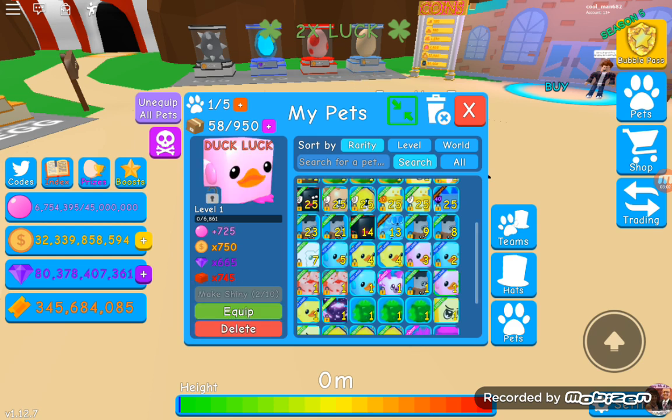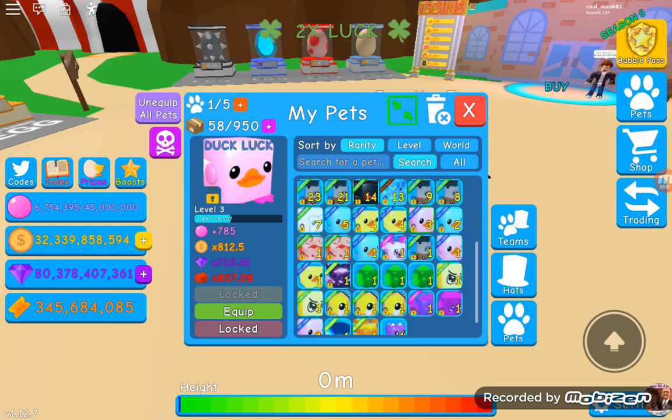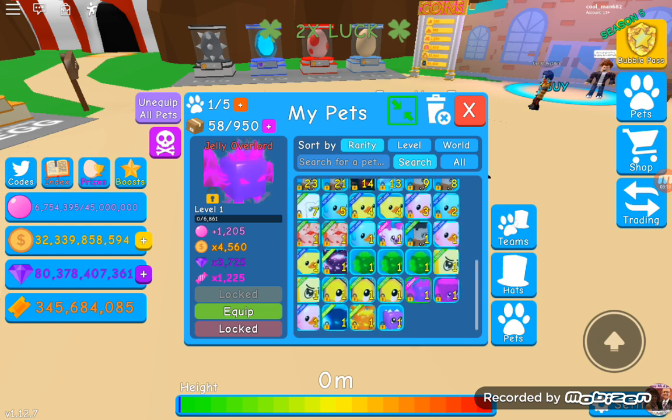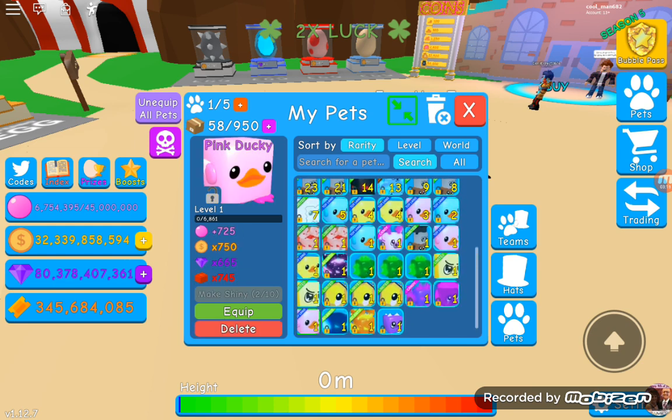We have a pink ducky, normal ducky, Easter serpent, some emerald golems, a golden lion, another gold lion, some golden snowballs, jelly overlord, magenta cube, another pink duck, sea phoenix, summer serpent, and twitch kitty.